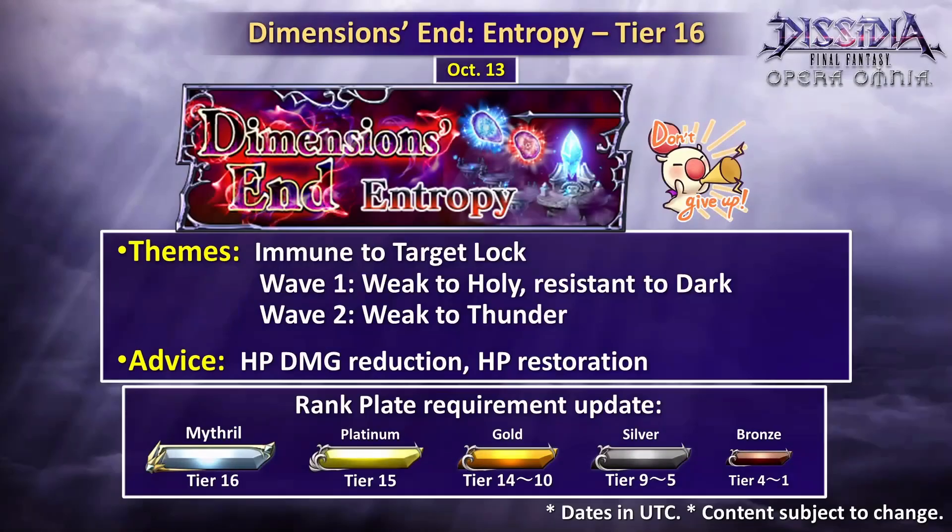Stage theme: Tier 16 is immune to target lock, aka taunt. Bosses in this wave can dish out powerful HP attacks and there are five waves. Although there are some miscellaneous element type resistances and/or weaknesses, there are no weapon type resistances, so feel free to bring whoever you want — besides someone who taunts.